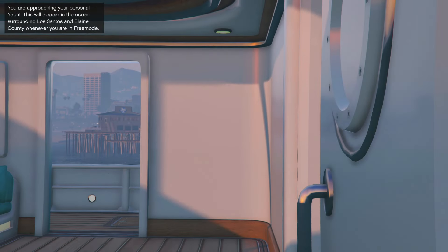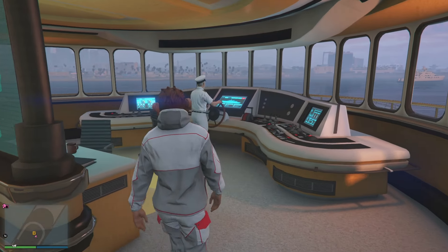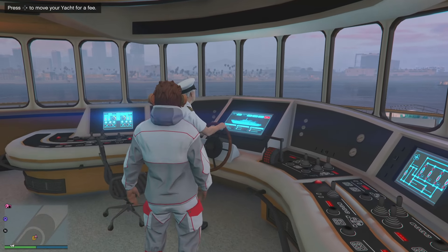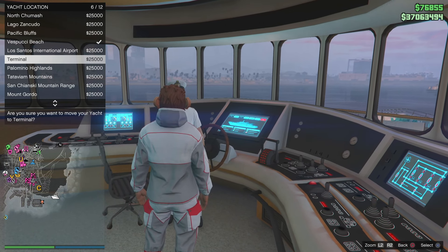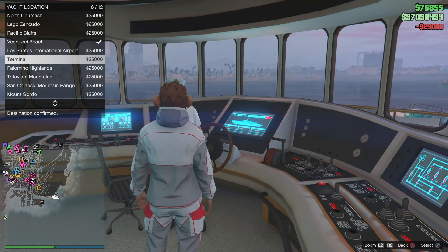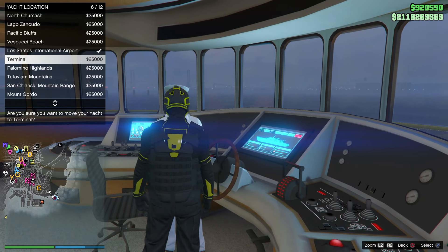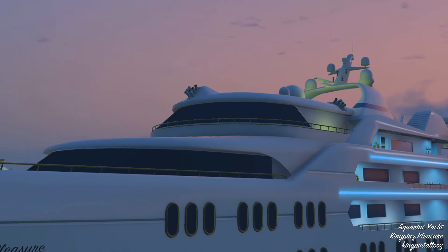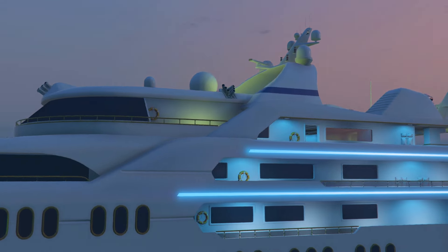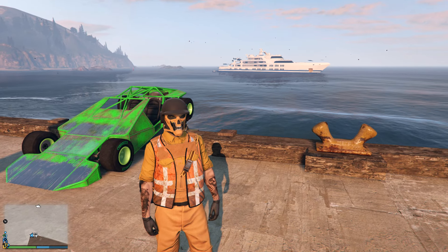Now, you and your other friend are going to have to position your yachts in a certain way. Both of you are going to go to your individual yachts, go up to the captain's quarters, speak with him, and ask to move the ship. Have your friend move his ship first to the location called Terminal, and once he does, you're then going to move your ship to the Terminal location as well. Each ship location has a secondary location, and you're going to want your ship to be in that secondary location, which is going to be positioned directly out from your friend's ramp buggy car that's parked at the docks.